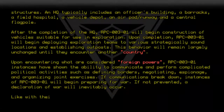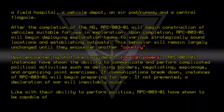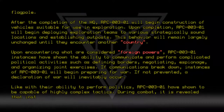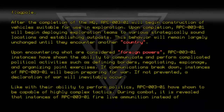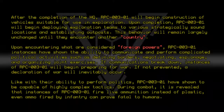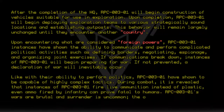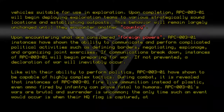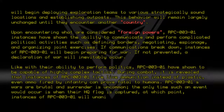Like with their ability to perform politics, RPC-003-01 instances have shown to be capable of highly complex tactics. During combat, it is revealed that instances of RPC-003-01 fire live ammunition instead of plastic — even ammo fired by infantry can prove fatal to humans. RPC-003-01's wars are brutal and surrender is uncommon. The only time surrender occurs is when their HQ flag is captured, at which point all instances of RPC-003-01 will unanimously surrender.